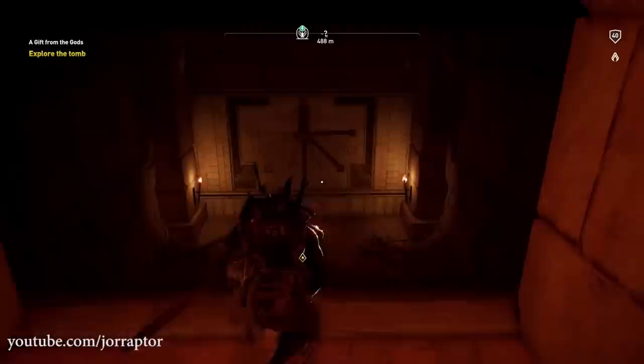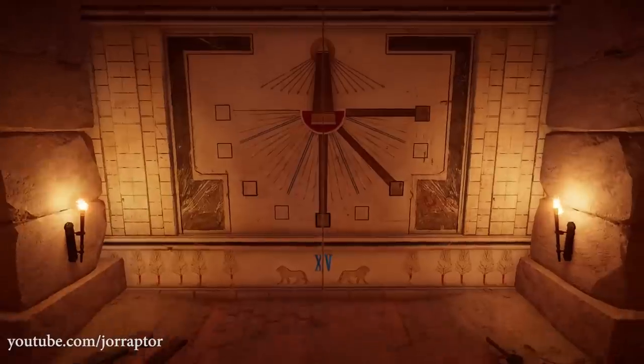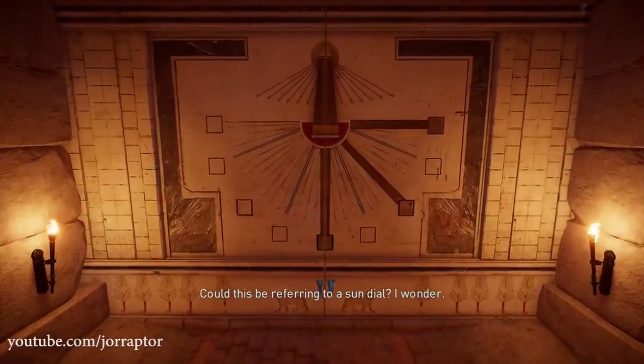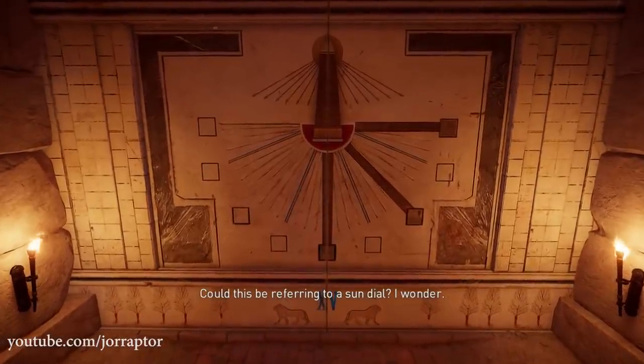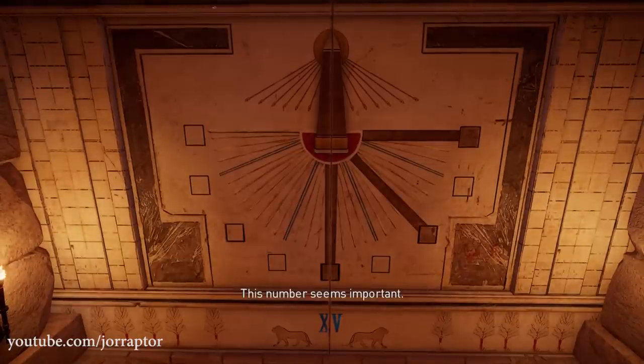You'll see something coming out of the sky, then go into the temple and you will see the number 15. I'll go through this quest pretty quickly, but there is a puzzle that some people do not understand and I want to touch on that right now.